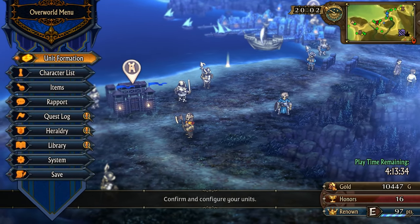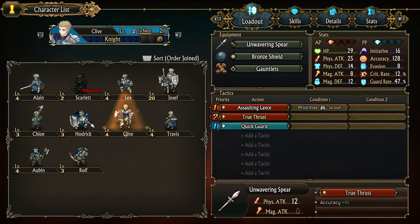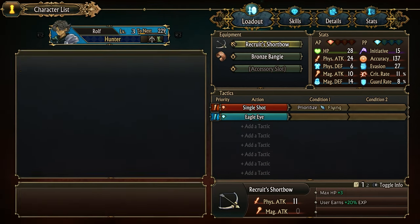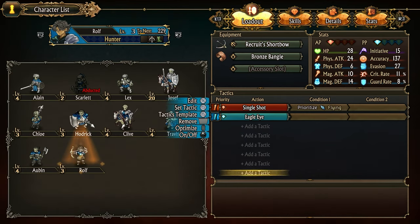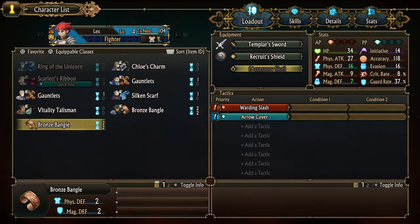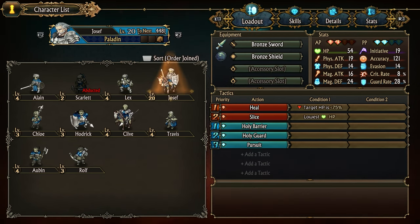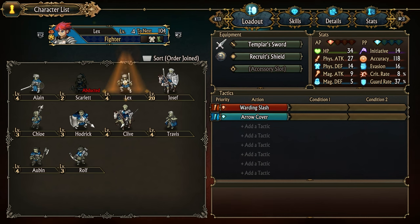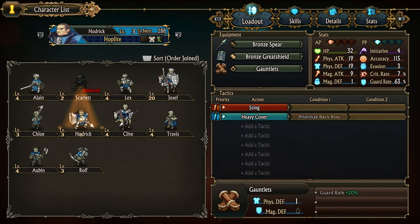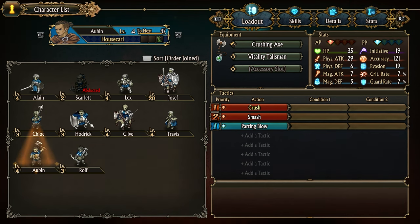Wasn't there one other thing that we needed to equip? We got the sword, we did the spear. We didn't buy an axe, did we? No, I don't think so. I think we're good. We already got you your recruit bow. There was an accessory we bought - the bronze bangle. Physical defense, magic defense. Who do we want to give that to? Maybe you, since you're often gonna be a frontliner?